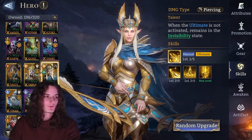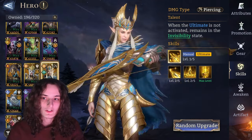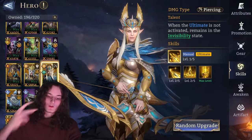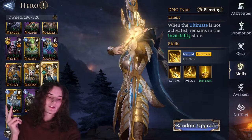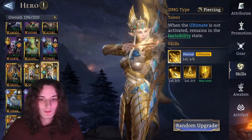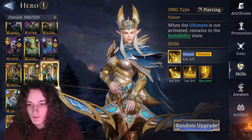Why invisible Gear 8-3 queen? Because her talent states that she is invisible so long as she doesn't activate her ultimate. What we are going to do in this video is a mid-game, late-game, and end-game build and the stats required to use Allura to clear stages 19, 20, and 21 of Gear 8-3, so stay tuned and let's get straight into the skill review.